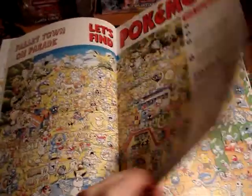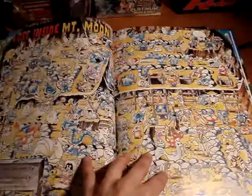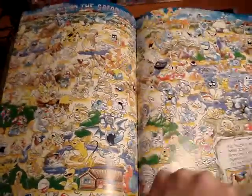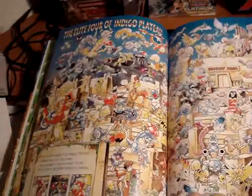We have Pallet Town on Parade, Viridian Forest, Mount Moon, Cerulean City, Celadon City. This is Lavender Town, the Ghost Tower, Safari Zone, and the Elite Four of Indigo Plateau.